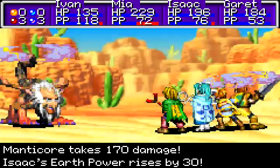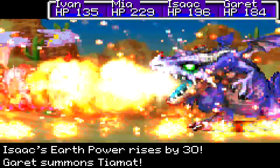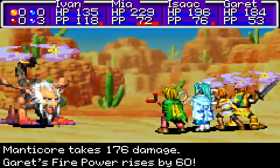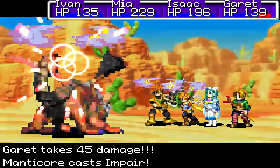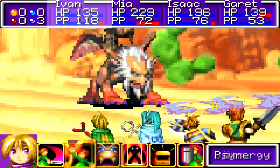And then that happens. That was a little bit underwhelming, to be honest. I literally did more damage with Flint than I did with Ramses. That one was more expected, since the Manticore is highly resistant to fire — and apparently Earth as well, which I didn't know. But, you know, you learn something new.